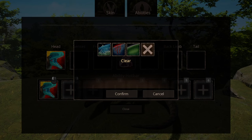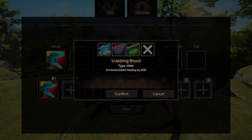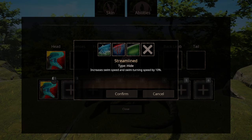You have three options for height. The first one makes you go fast, but your turning speed is that of a snail. Scabbing Bleed gives you that one ability that probably every woman would want for that one time of the month. And Streamliner also gives you the speed boost, but in water.